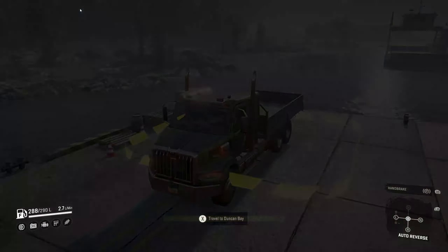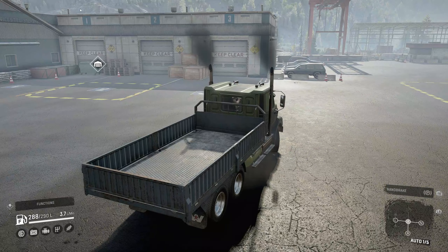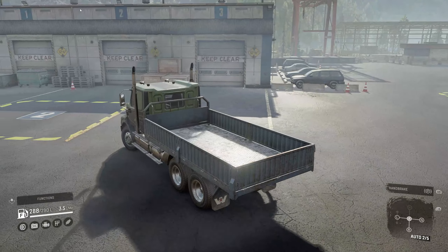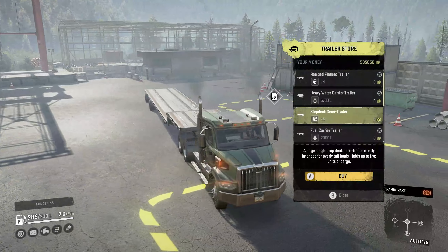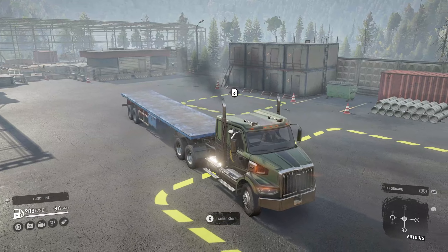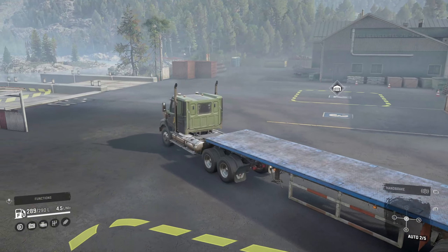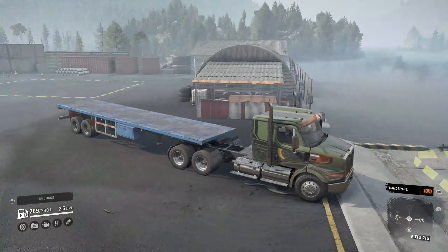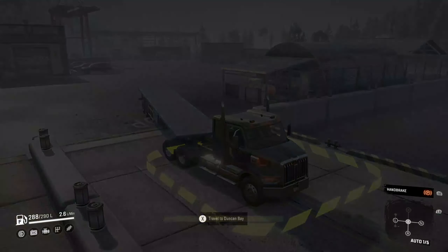Let's equip this smaller truck with the low saddle and try a different semi trailer. This time we're not using the sideboard — we're using the flatbed semi trailer. We go to the ferry, get prompted to use it, try to use it, and yes — exactly the same bug. The game crashes and you're back to the desktop.